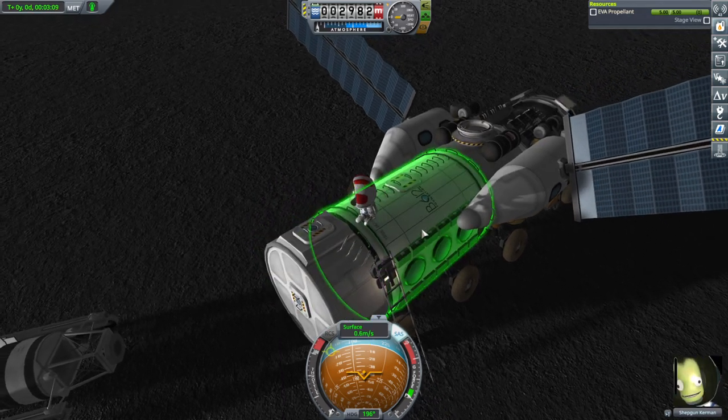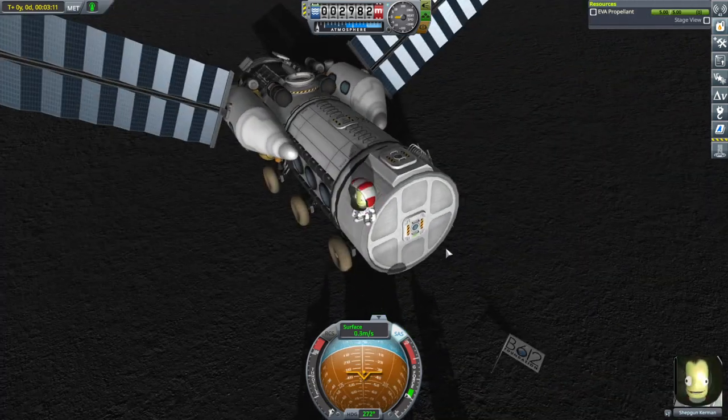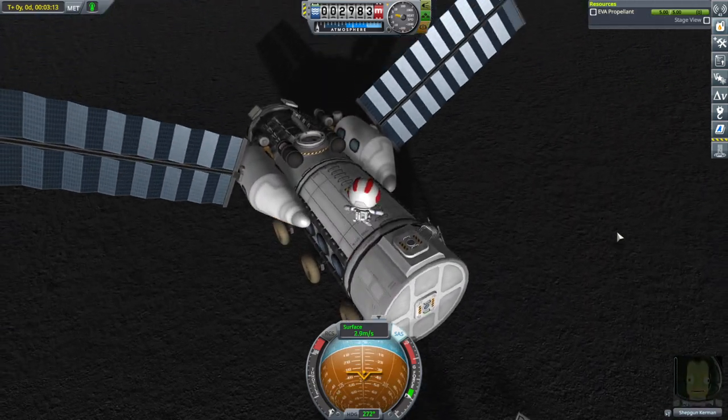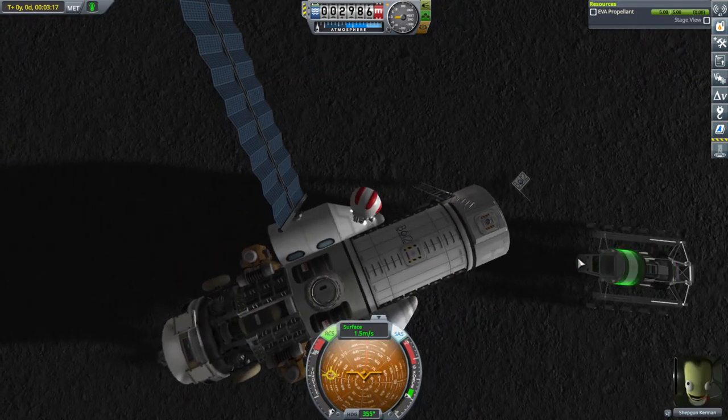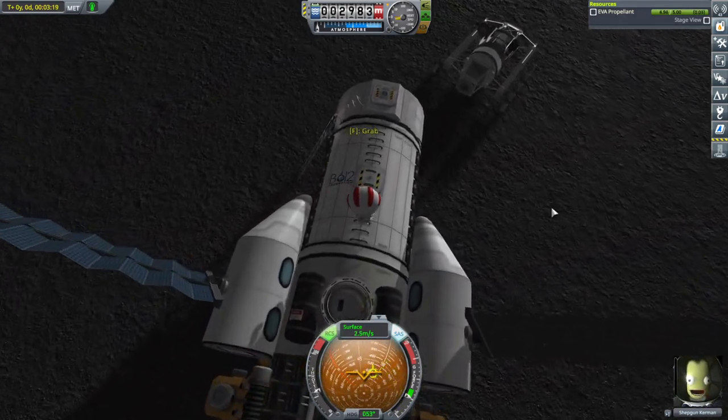Just climb out. That's so weird — there's a direction. No, no, no! That's a lot more jump force than I was expecting. This is what the EVA packs are for. It feels more like Minmus than anything else. I wanted you to go to the hatch — grab the hatch. There we go.